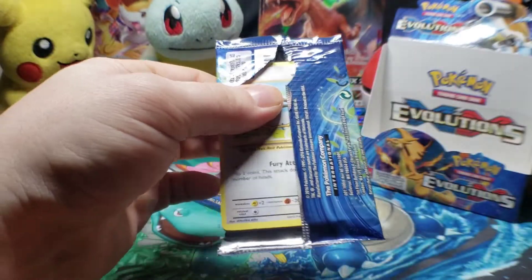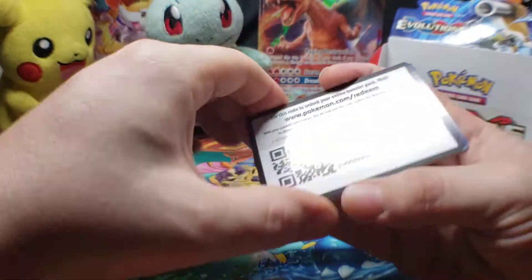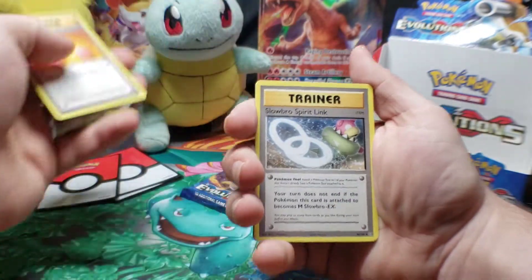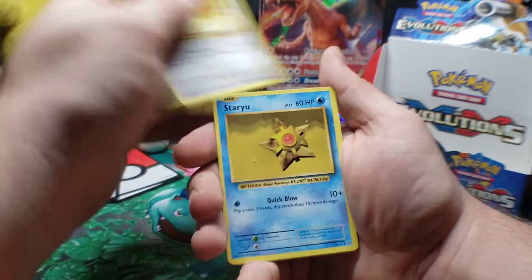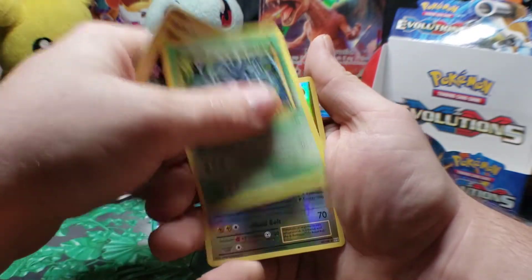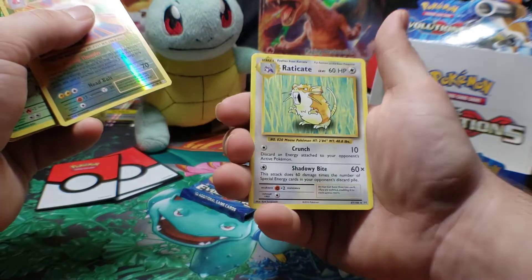Second to last pack — disintegrated as I tried to open it. Here we go with Golduck. Revive, Slowbro Spirit Link, Super Potion, Doduo, Staryu, Fairy Type Energy, Vulpix, Tangela. Reverse holo — there we go — it's an Electrode rare. And the final card for this pack is Raticate.